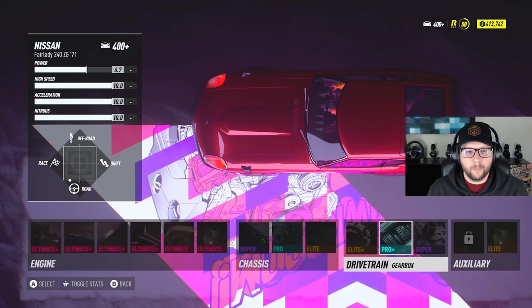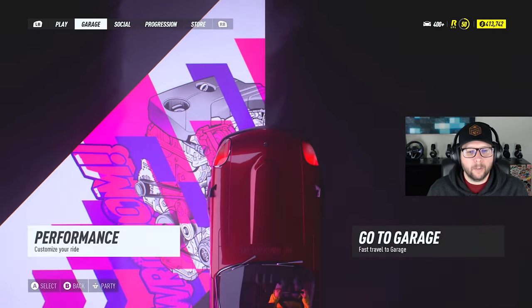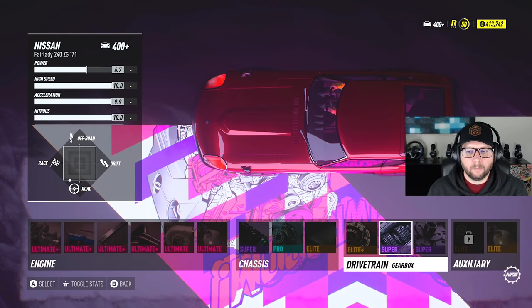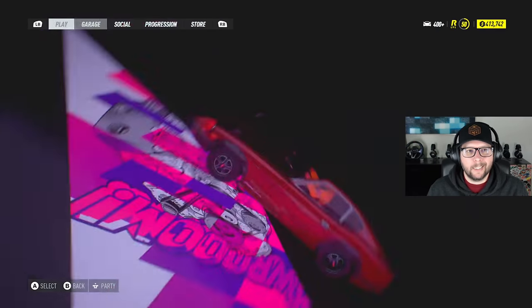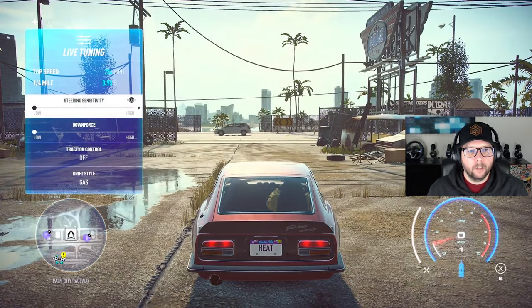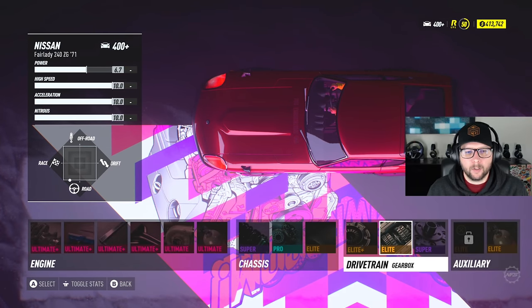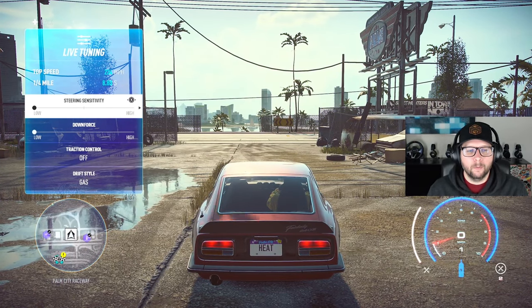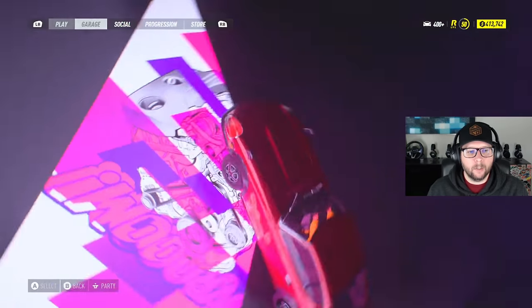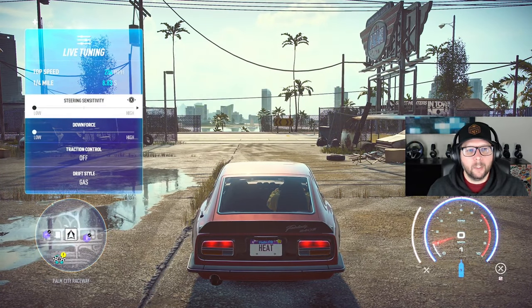The first gearbox we're going to try is the 4-speed — it gives us 9.00 for the quarter mile. The 5-speed also gives us 9.00, so that's the exact same. The 6-speed gives us 8.90, which is even better. The 7-speed gives us 8.80, which is better still. And the 8-speed gives us 8.83. So actually, the 7-speed is the best option at an 8.80.